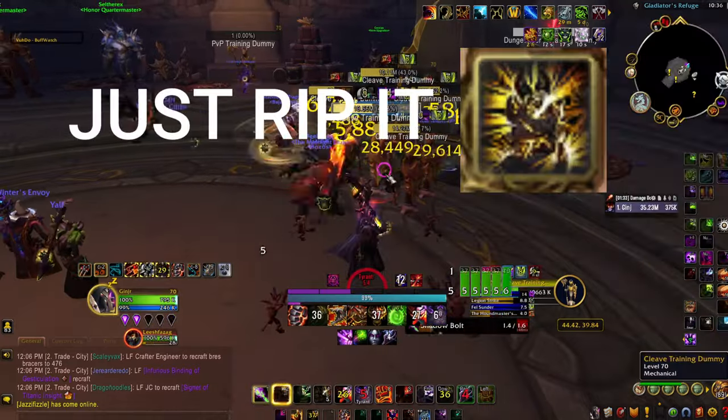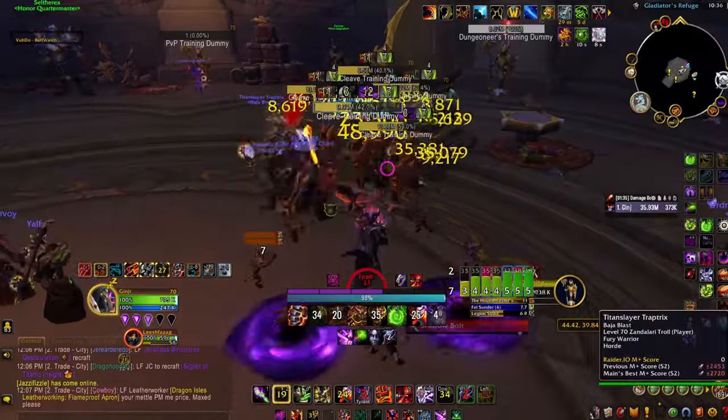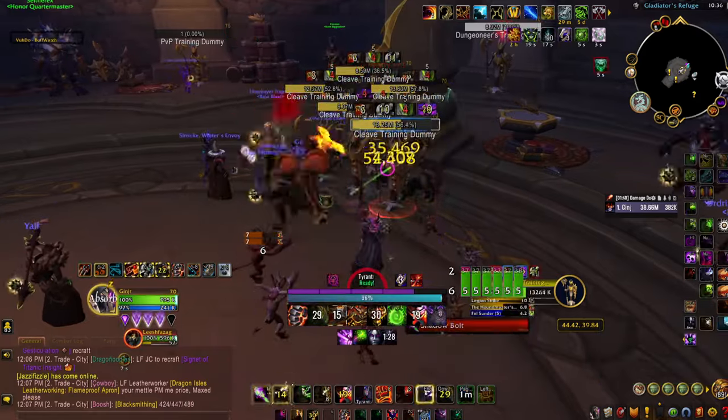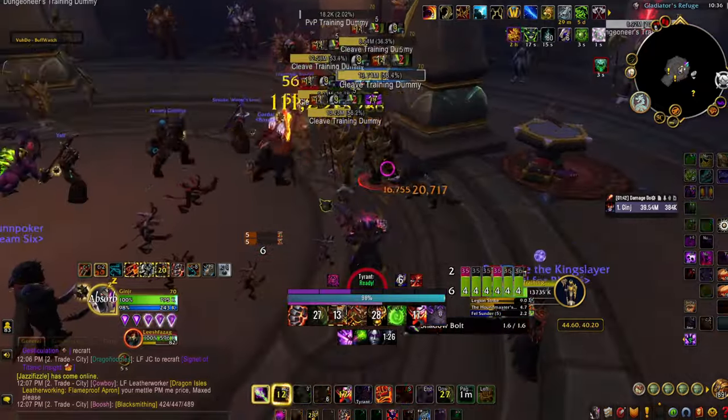That's the basics of Demo. Just generate and throw pretty much everything off cooldown. Don't worry about it too much, and always try to be spreading those Demon Bolt procs around to different mobs.